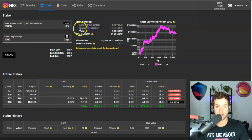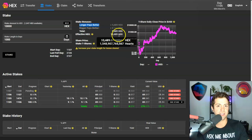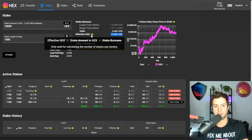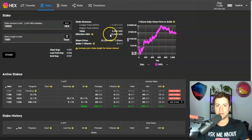Staking for about 1,000 days, Longer Pays Better is paying me 5,400 effective Hex. I want to be really clear about this — a lot of people get it wrong. The effective Hex is not a real amount of Hex; it's used only for calculating the number of shares you receive. Read the tool tips on the website. Effective Hex is calculated from your Longer and Bigger Pays Better bonuses and dictates how many shares you'll get — and how many shares you serve over the number of days determines how much yield you get.